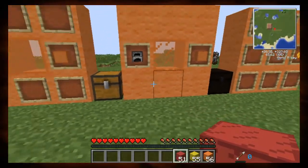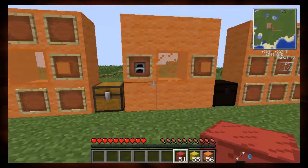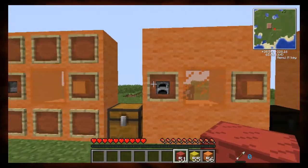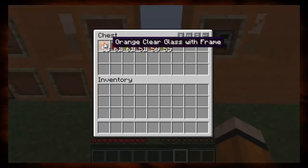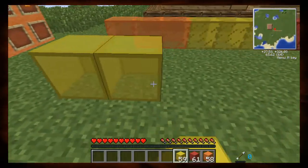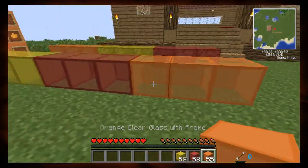Now here is the next item. This is the glass with frame. This is basically created by smelting a colored glass. It looks really awesome, and I could imagine a builder would want to use this for huge windows with patterns and pictures. Here's how these look — oh my god, look how wonderful that looks.